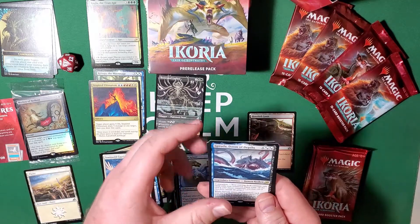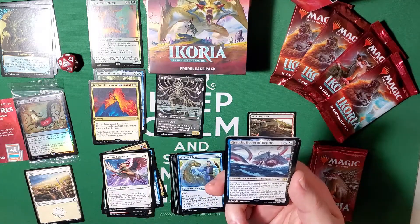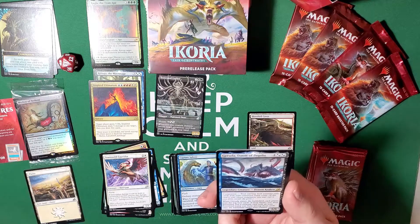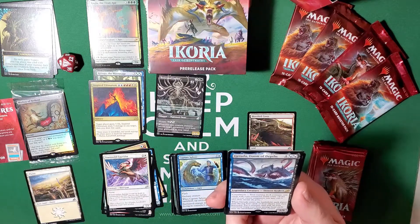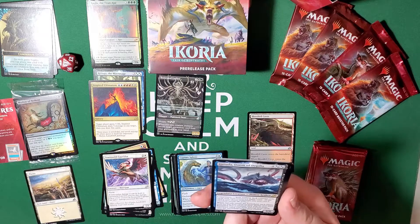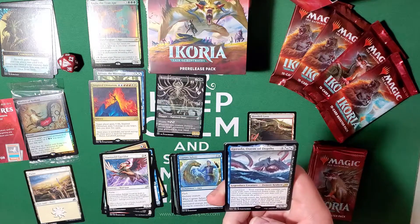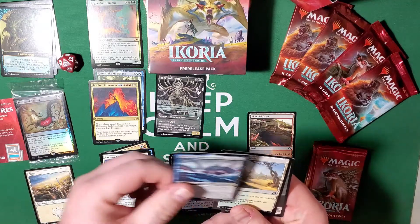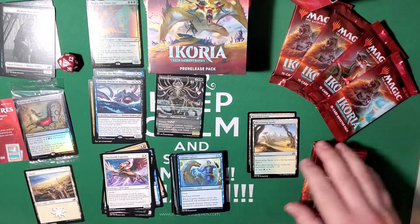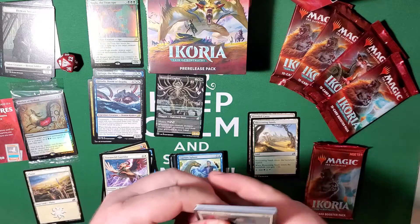Gyruda, Doom of the Depths — one of the most broken commanders I've ever gotten my hands on. He is a companion, so he starts in your sideboard. Your starting deck contains only cards with even converted mana costs. When he enters the battlefield, each player puts the top four cards of their library into the graveyard, then you can put a creature card with an even converted mana cost from among those cards onto the battlefield under your control. Absolutely stupidly broken card — I've seen this used and abused more ways than I can possibly name inside Arena.